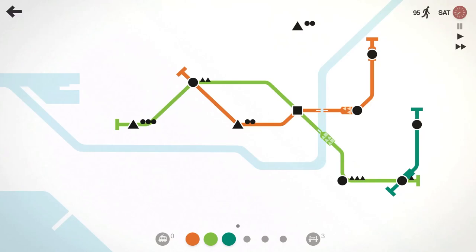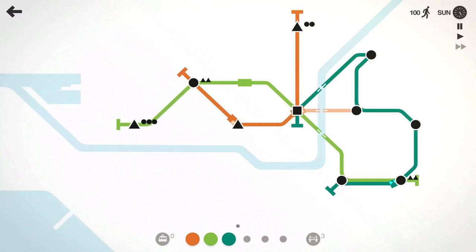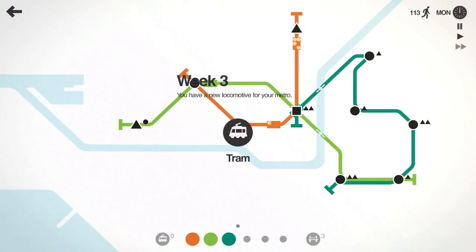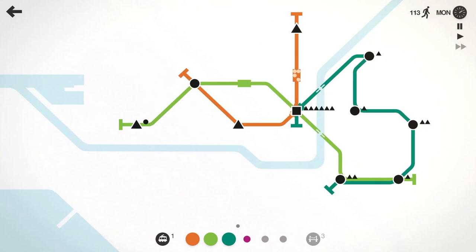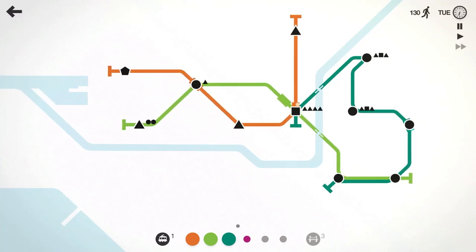There's a nice triangle there. Let's go ahead and pause. Luckily we're not in hardcore mode — if I was in hardcore mode I couldn't move any of these lines. So what I'm going to do is take this orange line and reroute it up to that triangle, and then have our emerald line hit all these circles and then loop back around and hit that square. That way we can hopefully move quite a few people over to that square. We're dropping off a lot of triangles there, but that's okay. We'll take our new tram and a new line. We've got our first special shape — looks like we're getting a pentagon — so we'll have our dark orange line pick that up.